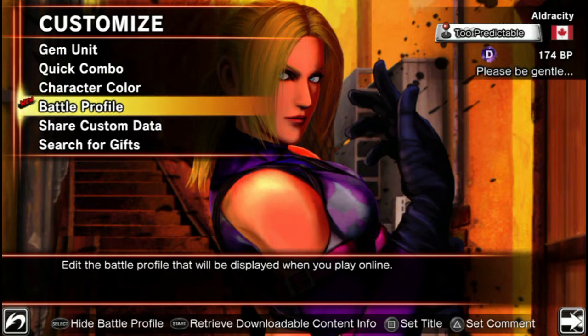Battle Profile basically changes the predictable banner in the top right corner and the 'please be gentle' quote — it allows you to change that.